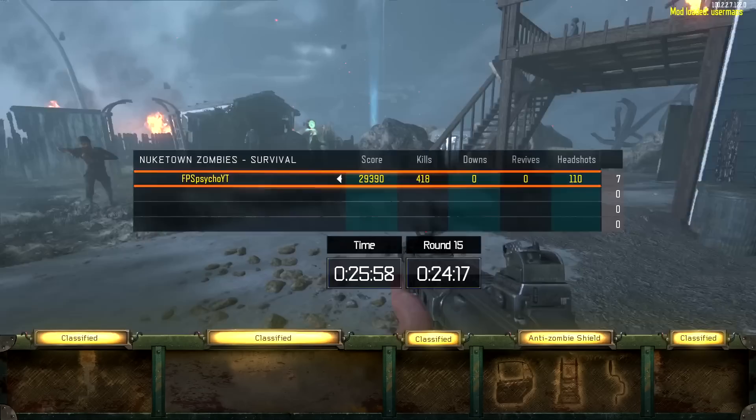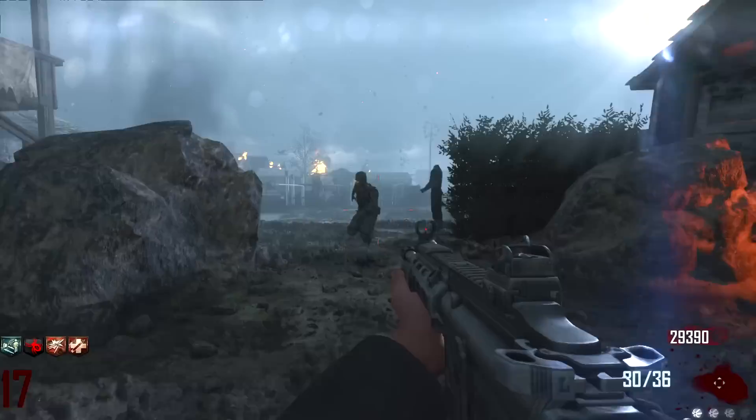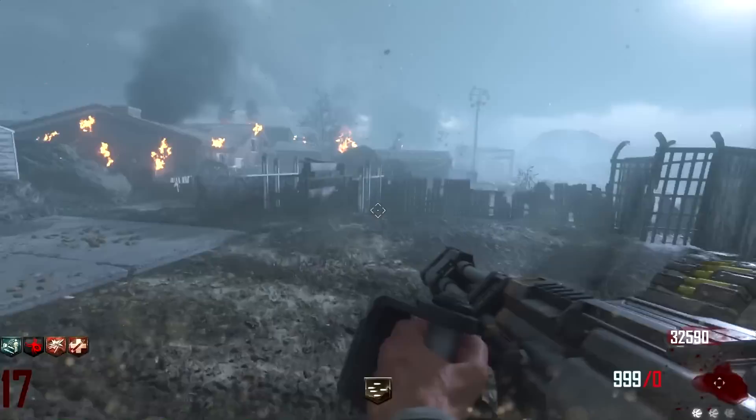Double Tap definitely affects the Death Machine, so Pack-a-Punch is really gonna be the last thing we get. There's also classified buildables - so there's actually more buildables than I thought. Interesting. Oh, we're out of ammo in the M27.